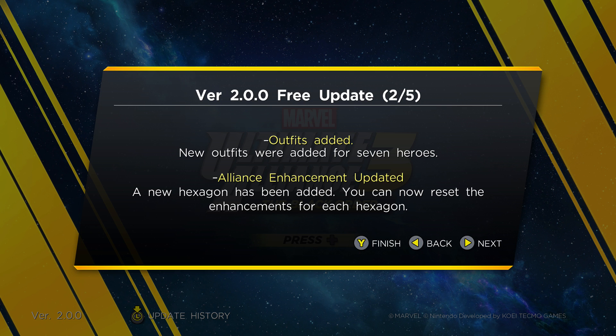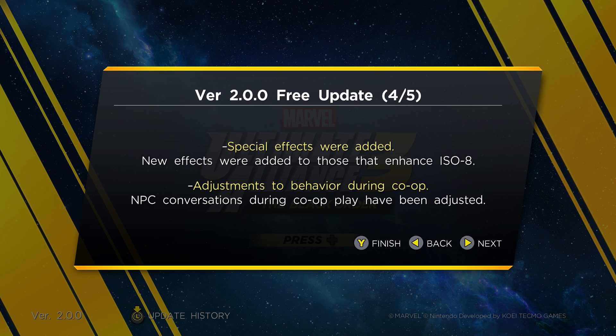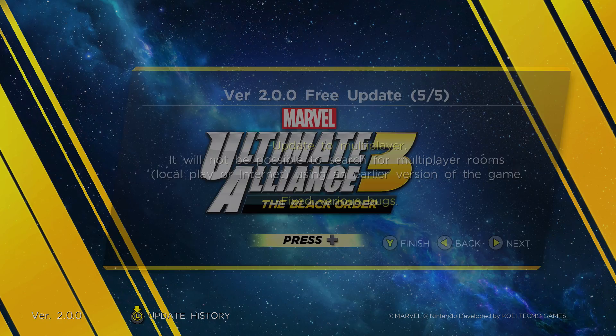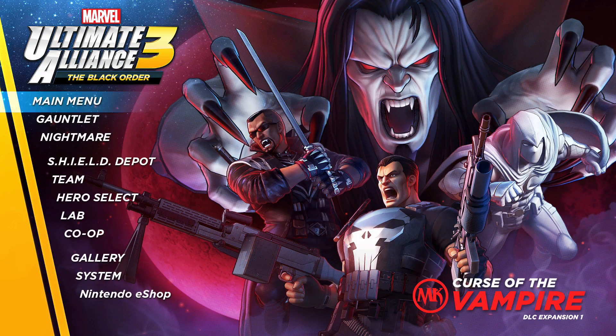New outfits for seven heroes, a new hexagon has been added, and you can now reset the enhancements for each hexagon. The level cap has been raised to 150. Apparently this is a free update available for everybody. Voice lines and special effects were added, and NPC conversations during co-op play have been adjusted. Note: you cannot play multiplayer unless you do the update.